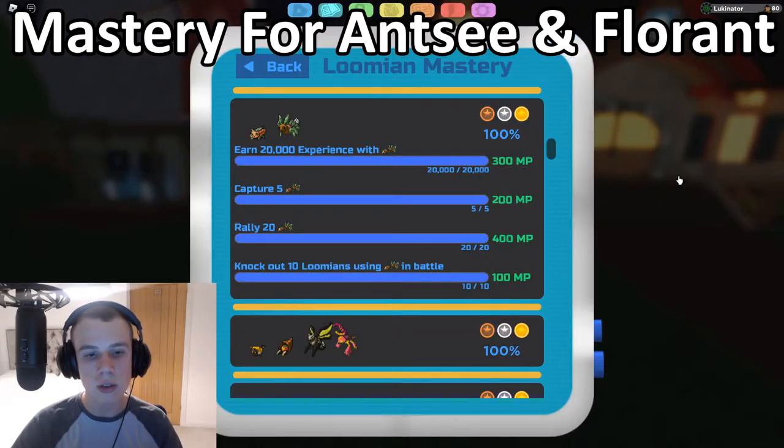For the final Flooring task — knock out 10 Lumions using ANSI or Flooring in battle — the quickest way is to go to the repeatable trainer, level up a Flooring to a decent level like 25, then go to Route 1 and fight a bunch of Lumions and knock them all out. Just make sure you're using a Flooring or ANSI to do so.